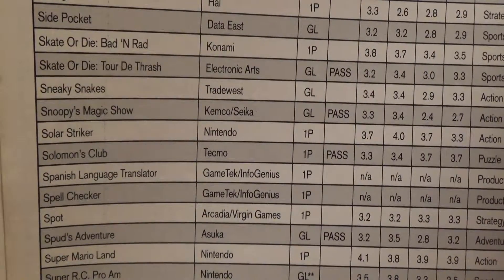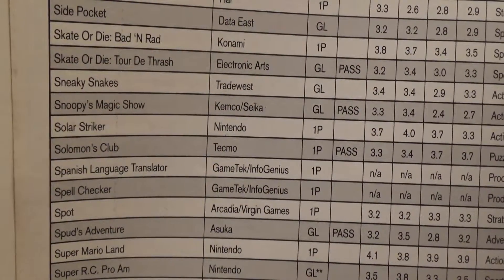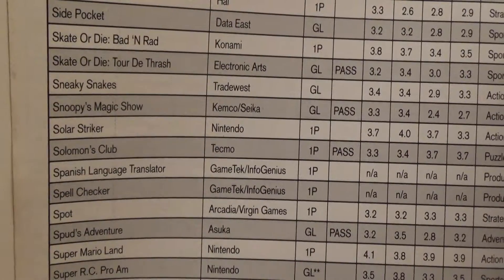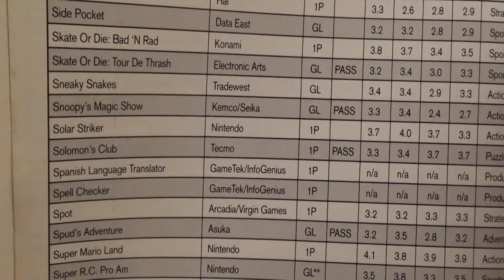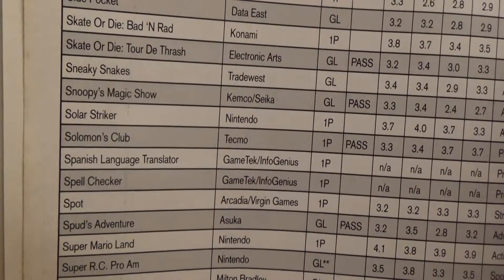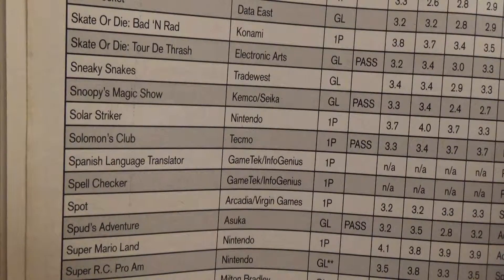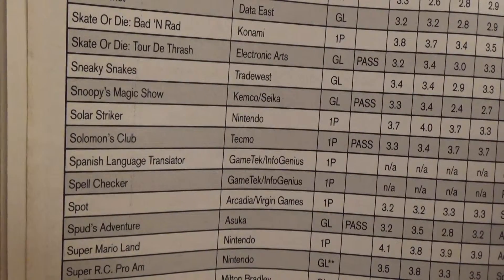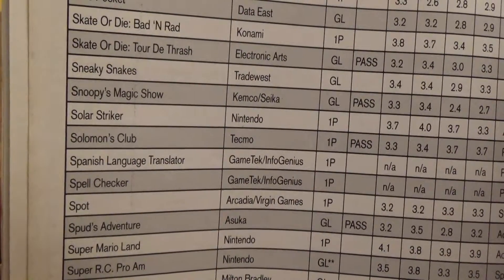Tecmo Bowl from Tecmo got a 4 in challenge. Tetris from Nintendo has the highest rating so far given to any game in this book — 4.4 in play control, a 4.8 in challenge, and a 4.7 in theme and fun. 4.8 is as close to a 5 as you're going to get. TMNT: Fall of the Foot Clan from Ultra got a 4.6 in graphics and sound and a 4.3 in theme and fun. Wheel of Fortune from Game Tech got a 2.5 in challenge. Who Framed Roger Rabbit from Capcom got a 4.3 in graphics and fun. WWF Superstars from LJN got both a 2.4 in graphics and sound and play control.